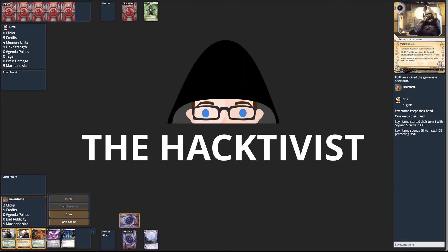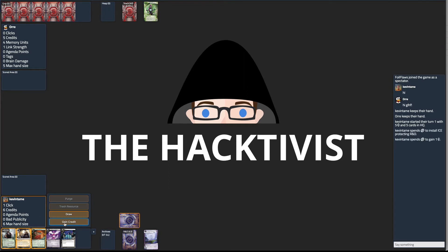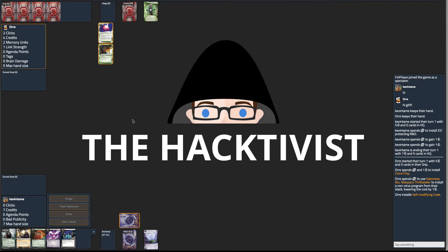So when I first look here, I see Economic Warfare and I see Vital Level Clearance. It's not the best starting hand, but I'm just going to click up because I want to start firing off this IPO and this Vital Level Clearance. I don't know what type of Wu deck this is, so you kind of have to wait to see what they do.